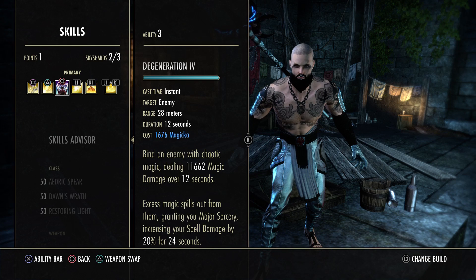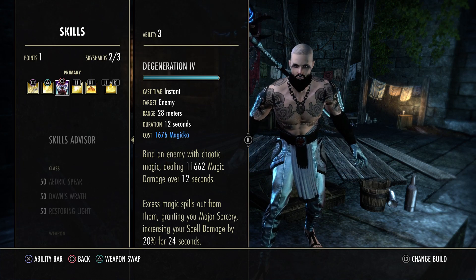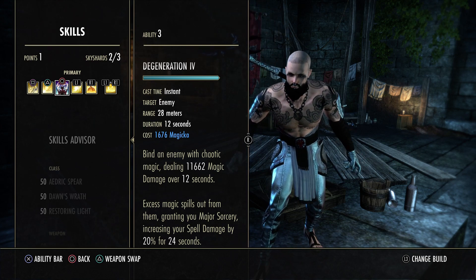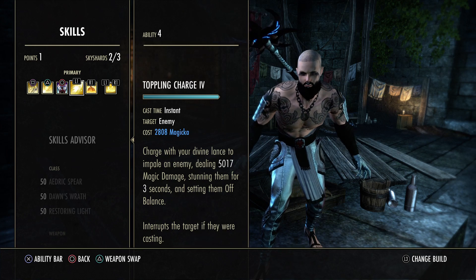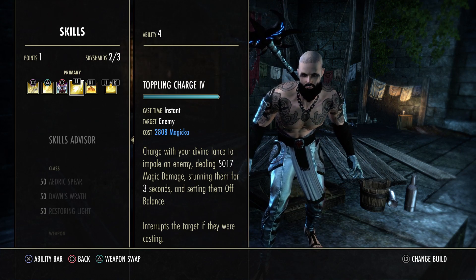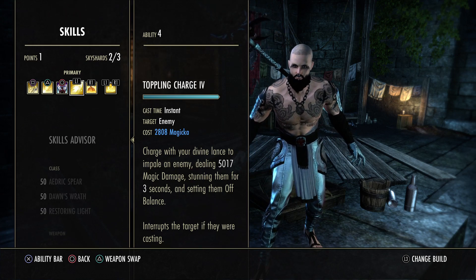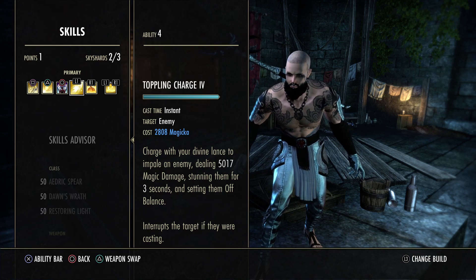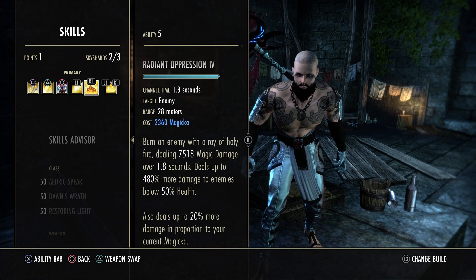Next is Degeneration — your main Major Sorcery buff. It gives a small DoT and increases your max magic through its passive, adding recovery and damage. You can swap it for spell damage potions if preferred. Then we have Toppling Charge — the most fun skill in the game. You zoom around stunning people, and the off-balance it applies synergizes perfectly with Stoon, making it easy to keep that penetration bonus up nearly 24/7. It also hits surprisingly hard.